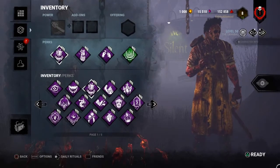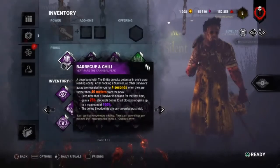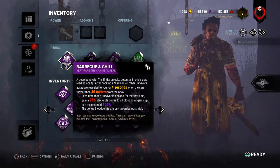So the perks we have here are Barbecue and Chili, Pop Goes the Weasel, Tinkerer, and Bamboozle. So Barbecue and Chili: each time after hooking a survivor, all survivor auras on the map are revealed to you for 4 seconds.